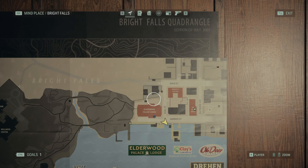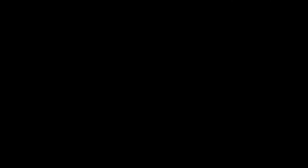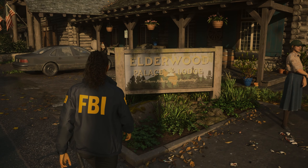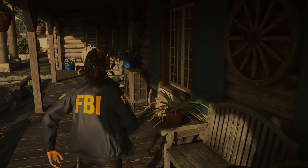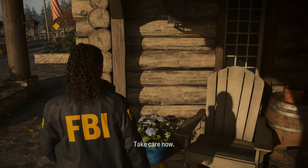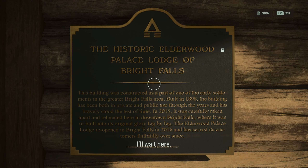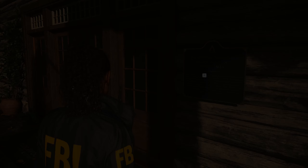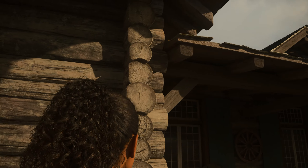Point of interest. Really? So what exactly is the point of interest here? This building was constructed as part of one of the early settlements in the Greater Bright Falls area. Built in 1898, it's been in both private and public use. In 2015 it was taken apart and relocated to downtown Bright Falls, rebuilt log by log. The Elderwood Palace Lodge reopened in 2016 and has served customers faithfully ever since.